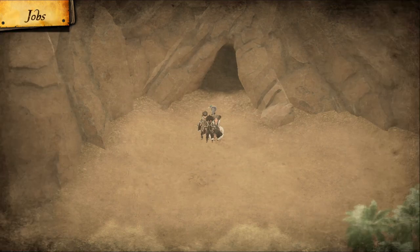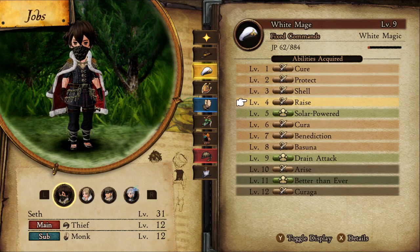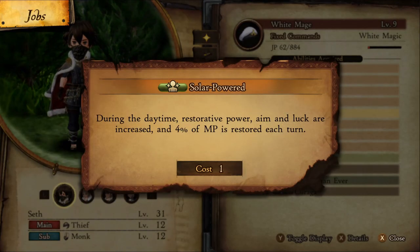You're going to need 3 Thieves and a Bard to pull off this combo. For your Thieves, they'll need to have their White Mage at level 5 for Solar Power. We want this passive for the increased aim at daytime.